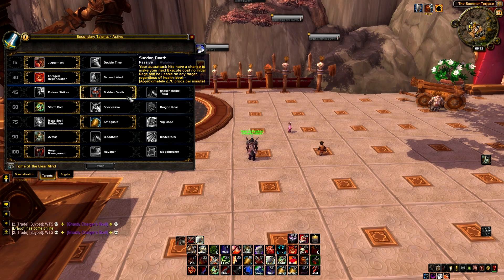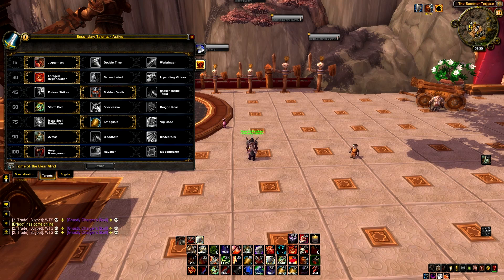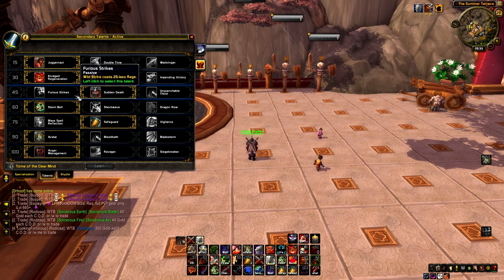In some situations I use Furious Strikes, especially in 2v2. If I'm with a healer facing Beastmaster Hunter, Restoration Druid, or any healer comp, I go with Furious Strikes because Wild Strike only costs 20 Rage so you can keep spamming it. It's good for sustain damage against healers — they go OOM very fast. But in 3v3 I generally always go with Sudden Death.